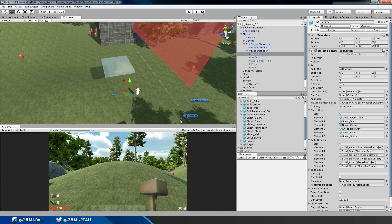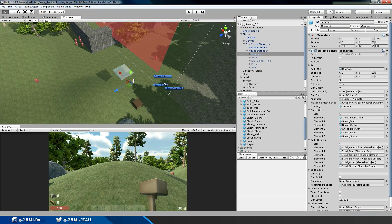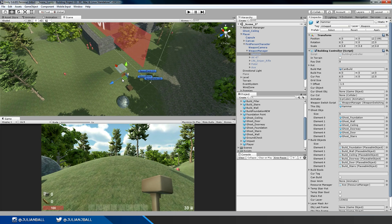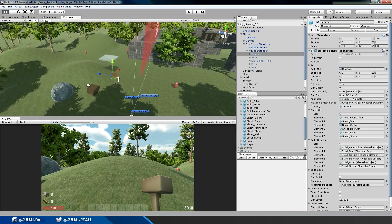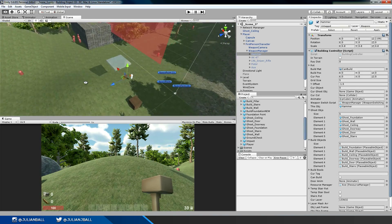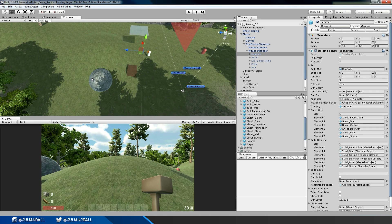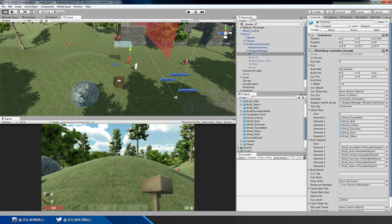I actually did a lot on the building system since the last episode. I took out pillars — I just thought they were sort of redundant for the type of gameplay. I got a lot more of the foundations stuff worked out, added snapping, and I'll show all of this in the next episode. I added stairs — you can rotate the stairs — doors, and foundations work a bit differently now. I also added the resource gathering system: you need 50 stone to create a foundation, and whenever you create one it deducts 50 stone from your counter. All that works — I just need to get it all plugged in and I'll show you that next week.